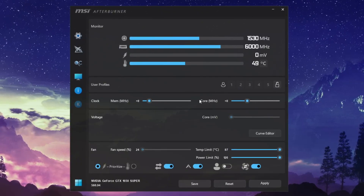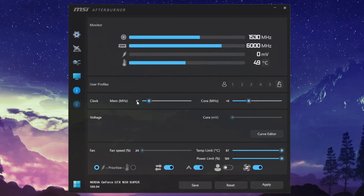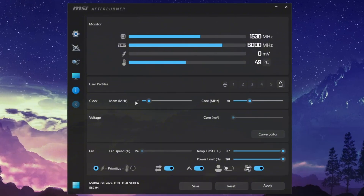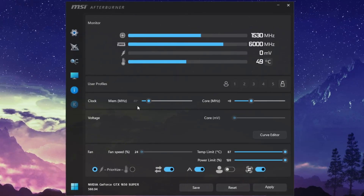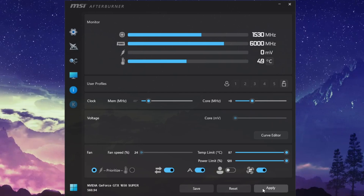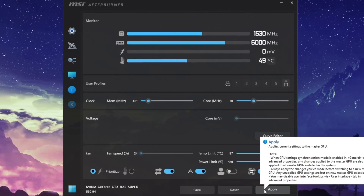Next, focus on the memory clock slider and increase it slowly. Start with plus 20, click Apply, and test Fortnite. If everything runs fine, increase it to plus 40, then plus 60, and so on. When you eventually see graphical glitches or crashes, move it back to the last stable setting. Once you've found your stable overclock, click Apply again to save. This simple fine-tuning can significantly increase your FPS and responsiveness, especially in fast-paced fights, builds, or high-action moments in Fortnite.